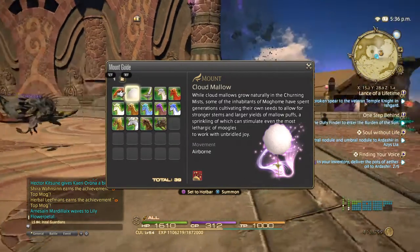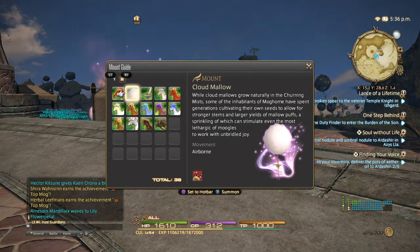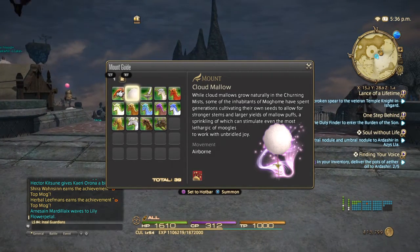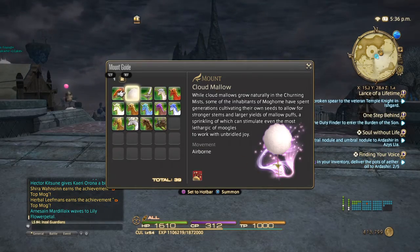While Cloudmallows grow naturally in the churning mist, some of the inhabitants of Moghome have spent generations cultivating their own seeds to allow for stronger stems and larger yields of Mallow Puffs. A sprinkle of which can stimulate even the most lethargic of Moogles to work with unbridled joy. Actually it's Moogles — otherwise I just said Muggles. I apologise for that.